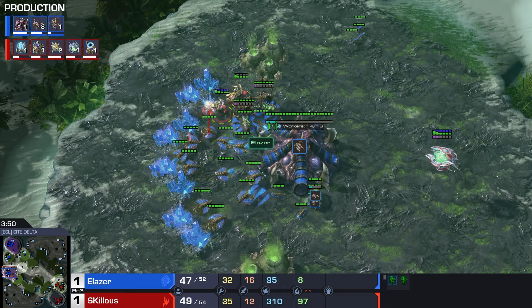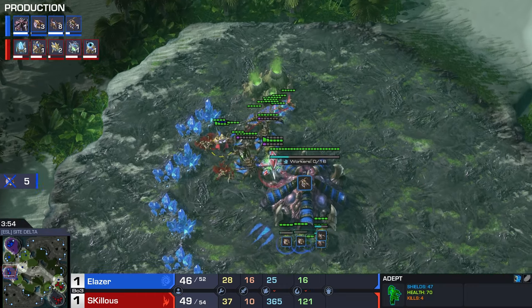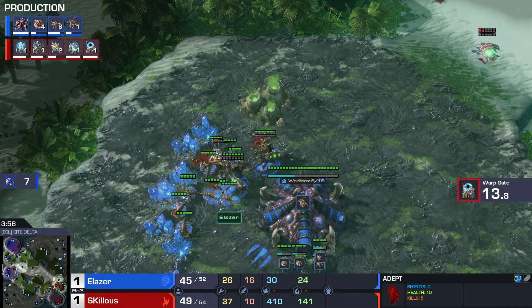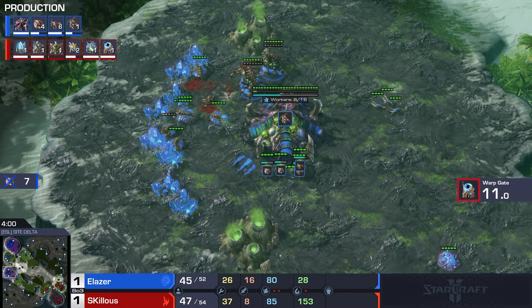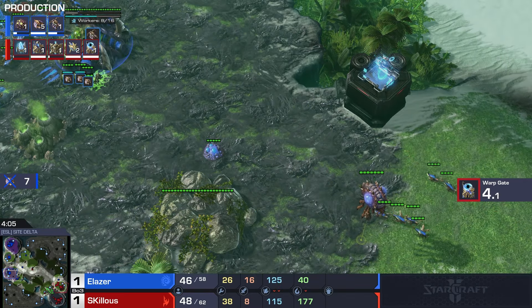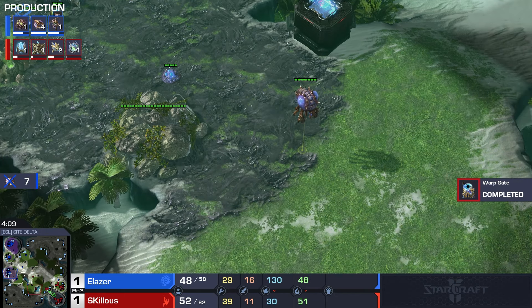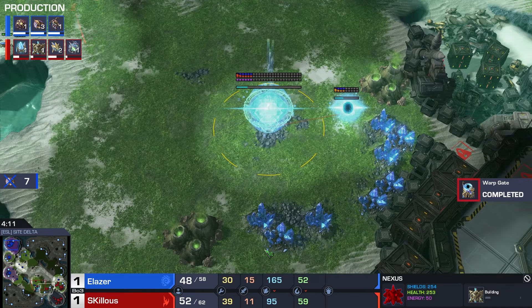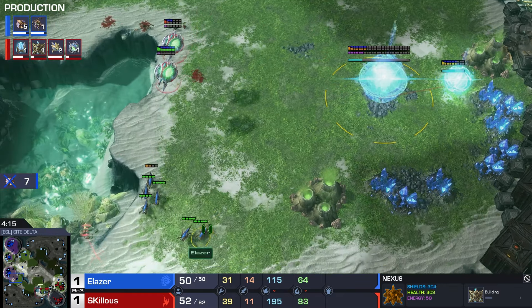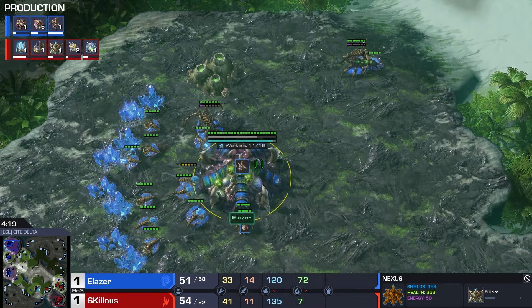The Oracle comes over as well. The queens were actually attacking the Adept for a little bit. Look at the drone kills here - seven drone kills for two Adepts and seven Zerglings lost. Not insignificant. Eleven Zerglings now on the map, so that's all not drones. This feels awkward for Elaser - look at his drone count: 31. Not great. He's not dead in the water just yet, but he's definitely not happy.